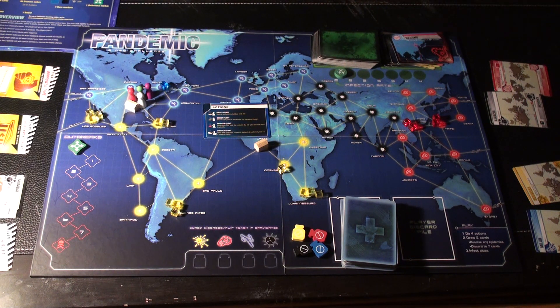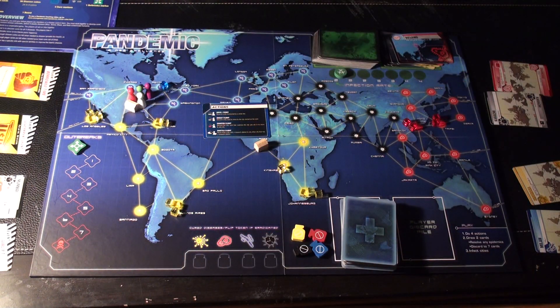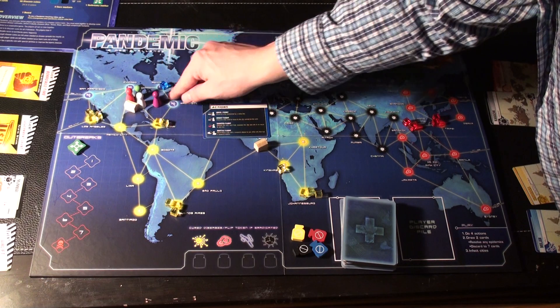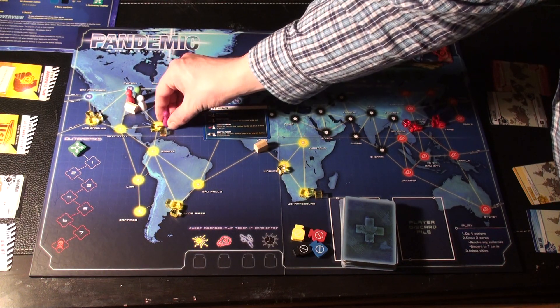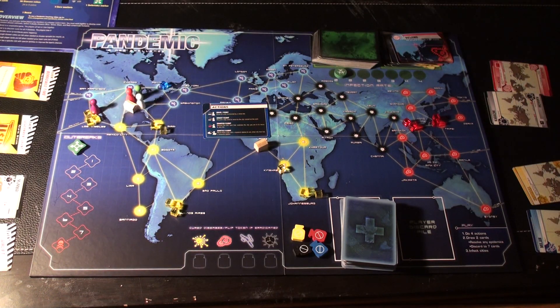There are basically four ways to move around the board. If my players want to get to a town that has a lot of disease cubes so I can get rid of them, the first option is to Drive or Ferry — I can move along lines. From Atlanta I can go to Chicago, Washington, or Miami. To get to LA I need to go to Chicago then to LA, which counts as two separate actions.